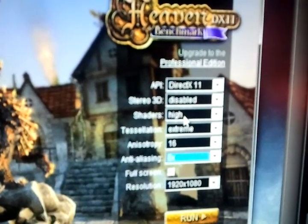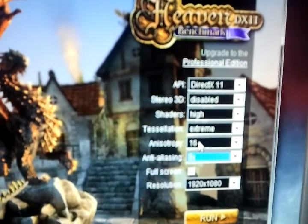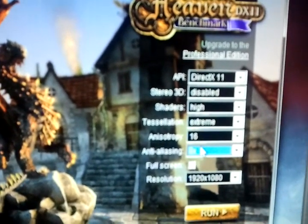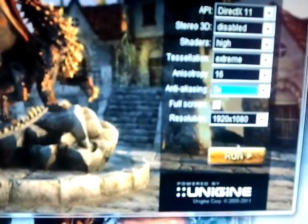We have DirectX 11 enabled. Shaders are high. Tessellation extreme. Texture filters 16x. Anti-aliasing is 8x. And full screen at 1920x1080.